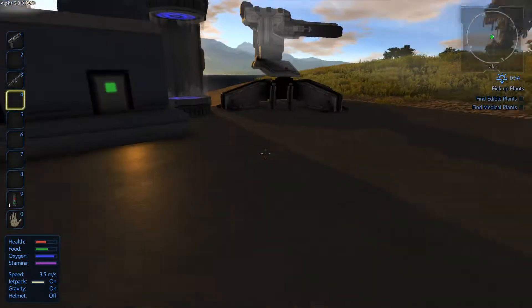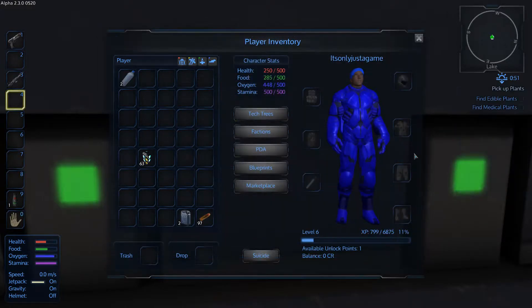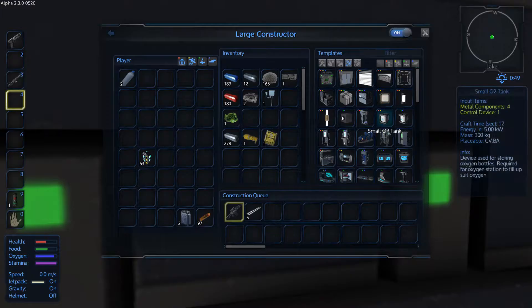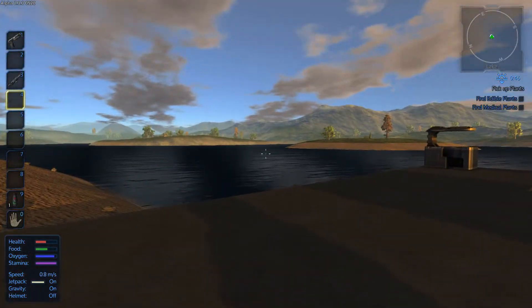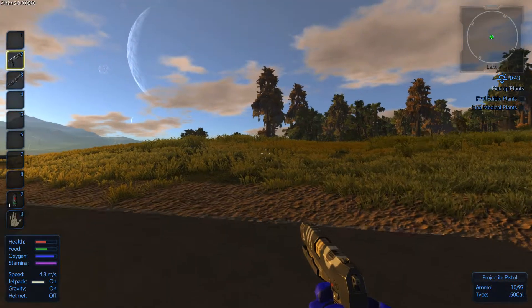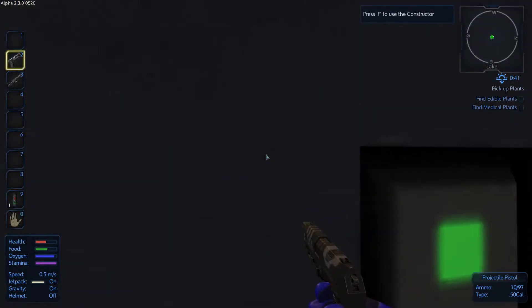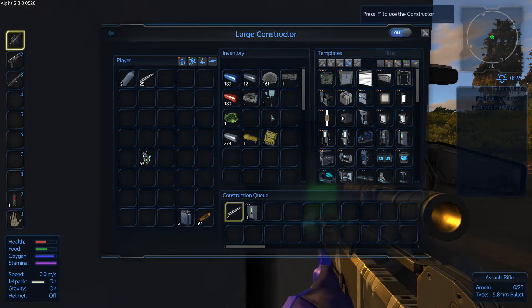Once the food processor is done, next I want weaponry. I want an assault rifle which uses 5.8mm ammo - give me five of them. That will allow me to go out and start hunting, and get some food stacked up. The food processor is placed - not too worried about exact placement at the moment. Eventually this will be our platform out in the water and our main base will be on the island. For now it's just a case of keeping us protected.